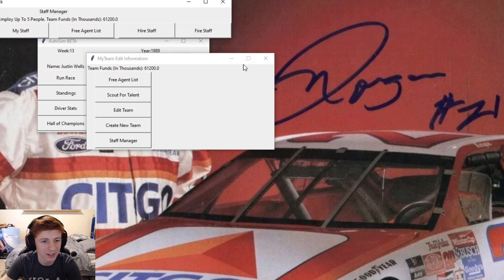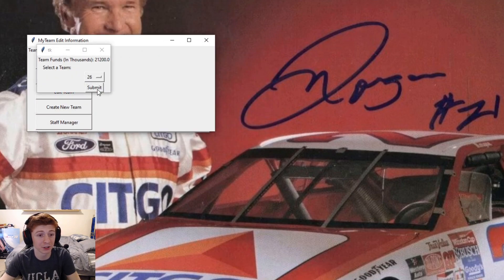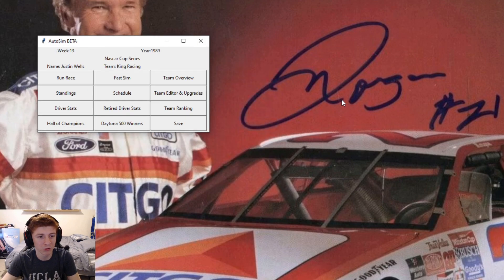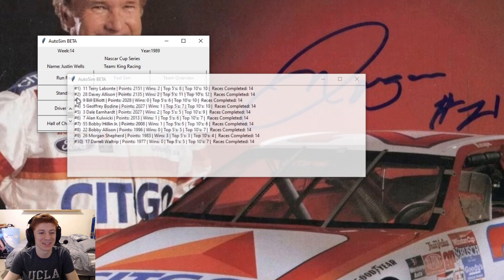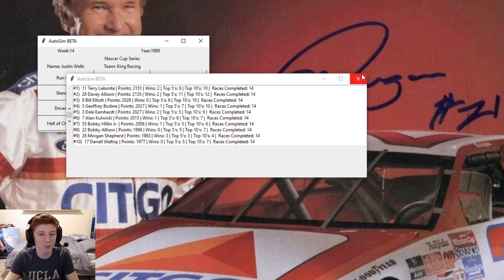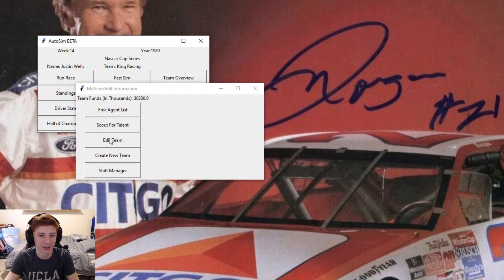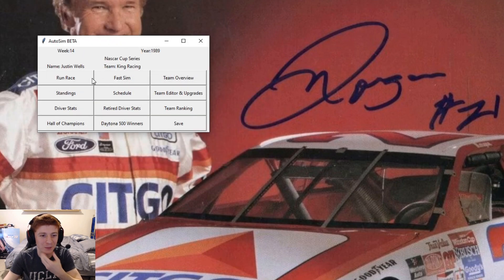Going to team editor here. $61,000 in the bank. So we do need to hire a pit crew recruiter. Let's see who we can get on a long deal. Four year, $40,000. I'll take it. Very good. We're setting ourselves up for a good couple years here. $30,000 to upgrade pit crew by three. So one more race and we'll be able to do it. We come home in 11th. Ricky Rudd and Ronnie Thomas get in a fight. We're ninth in points. And Terry Labonte is about 120 ahead of us. So we will upgrade our pit crew. Up to 79. It's all coming together, guys.